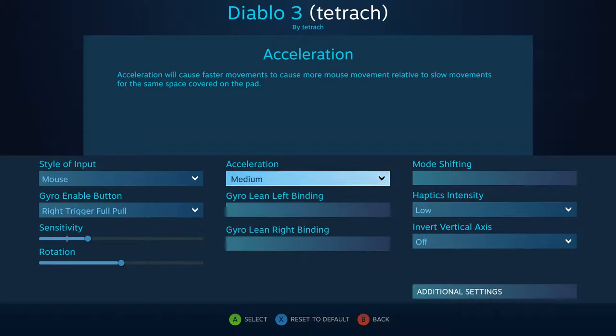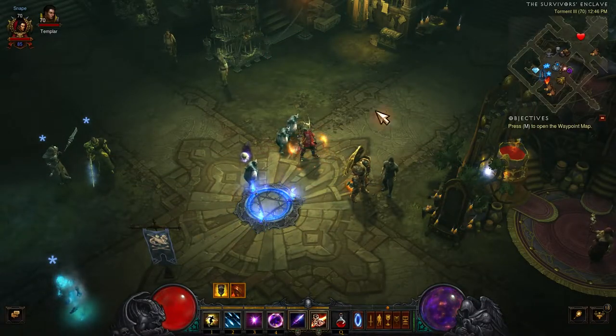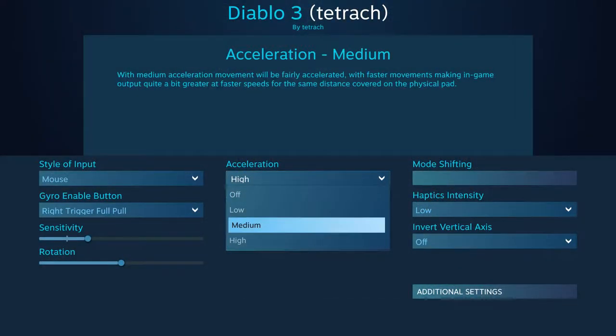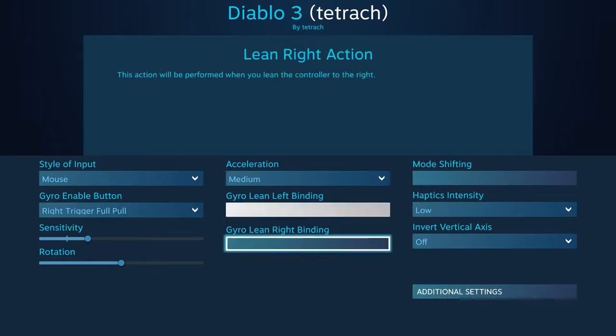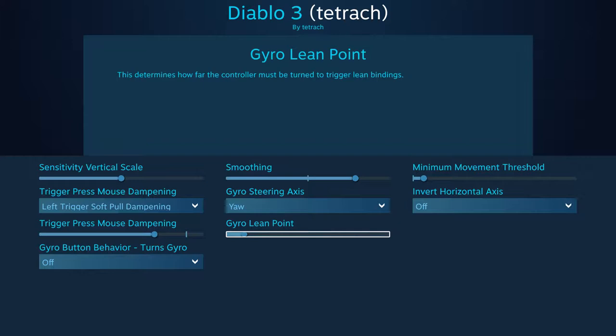The acceleration setting is basically how fast the mouse moves according to how fast you move the controller. So if I want it to move really quickly across the screen, I'm barely moving and it's flipping across the screen. Then if I hold the damper it slows it down. I just happen to like the medium sensitivity with this cranked up a little bit to help. You could also set up gyro leans — like leaning left activates a key — but you'll want to increase the sensitivity on the lean point so it doesn't always go off accidentally. I don't use that right now.